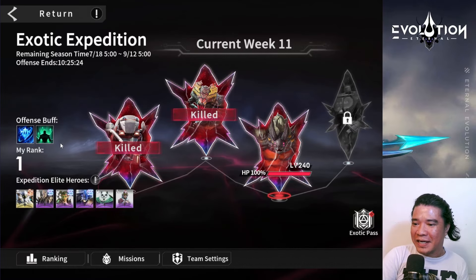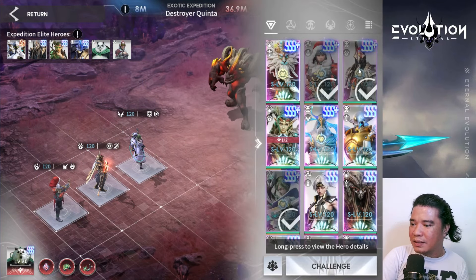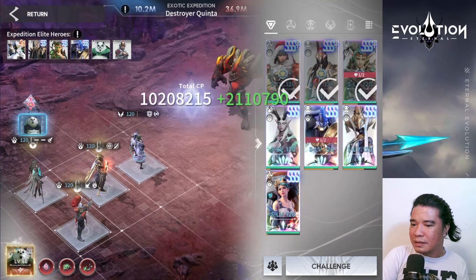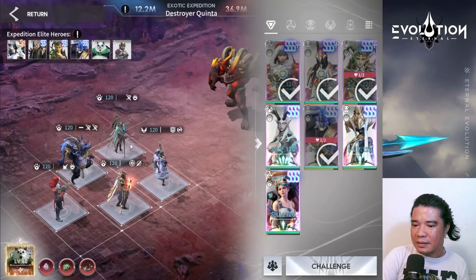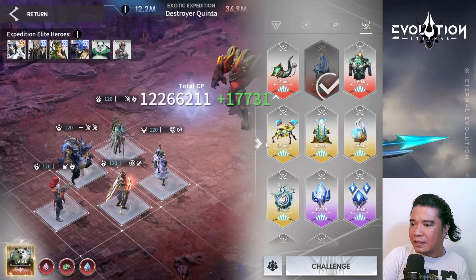We are now ranked number one. Let's challenge the next boss — Destroyer Kinta. I'll be using the summoner heroes again, along with Jashidi. Let me think about the math here. I think I should use the Revitalization Crystal instead of regular healing.